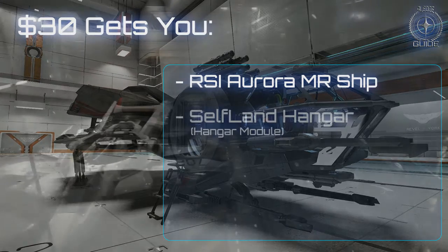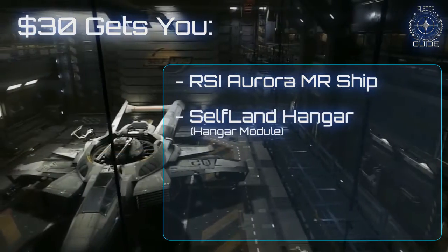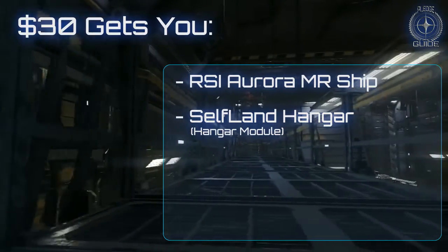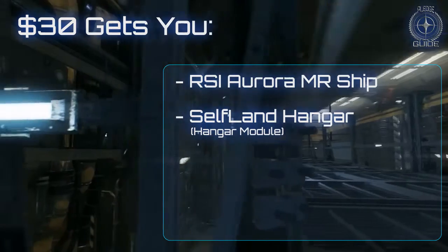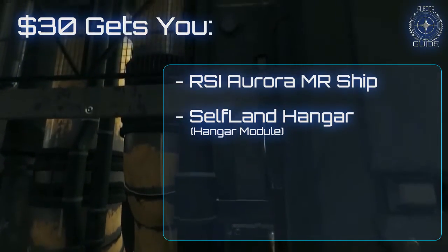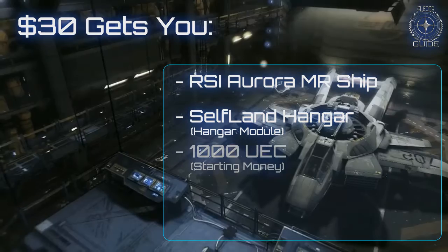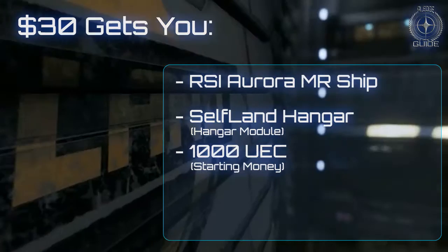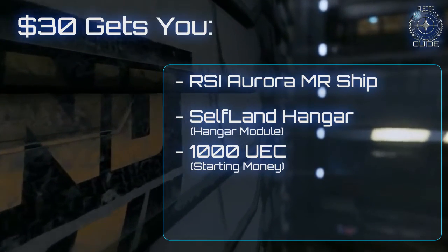In addition to your ship, your $30 will also net you a self-land hangar, which means you will be able to download the hangar module even today and be able to in-game walk around your ship to get a feel for what it will be like. You will also receive 1000 UEC starting money, which you will be able to use to purchase cargo, weapons, and other items in the actual game after it launches.